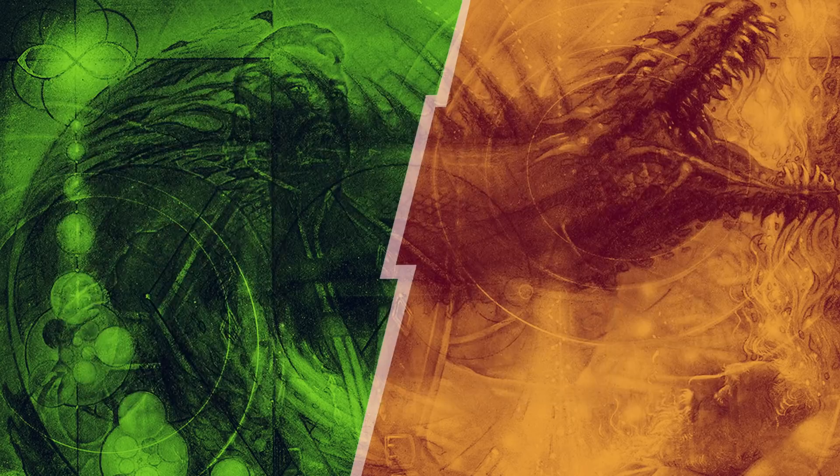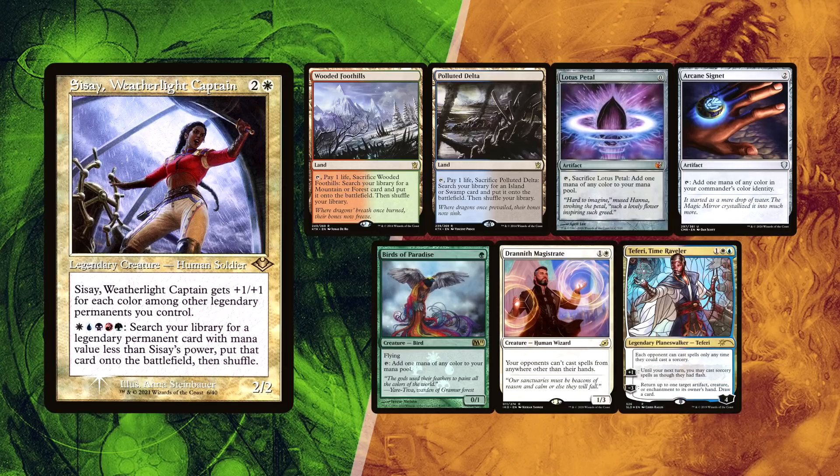Baal kept his first seven with a Wooded Foothills and Polluted Delta for lands. Lotus Petal, Arcane Signet and Birds of Paradise for ramp, and Drannith Magistrate to hopefully gain some ground over Cody. The Teferi Time Reveler is usually only used during a combo turn.